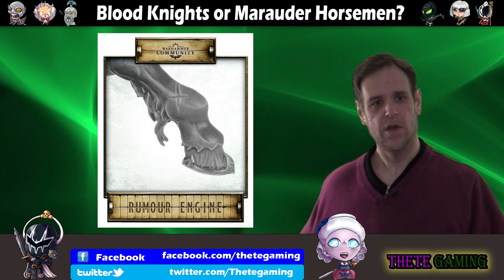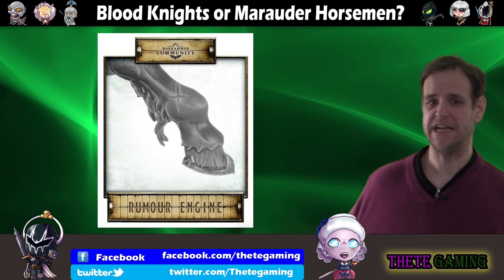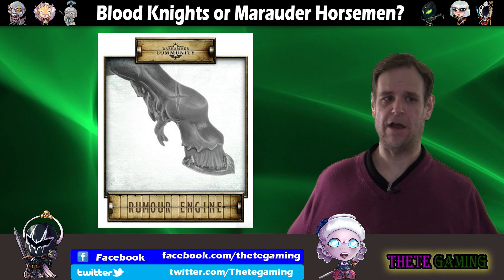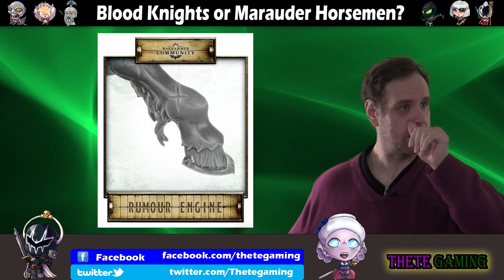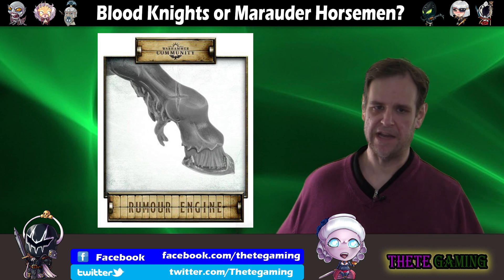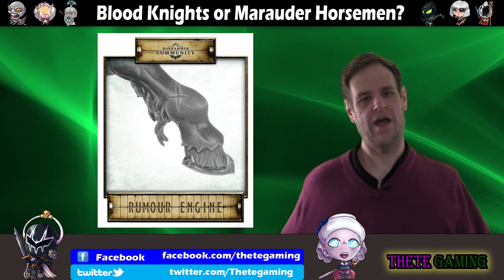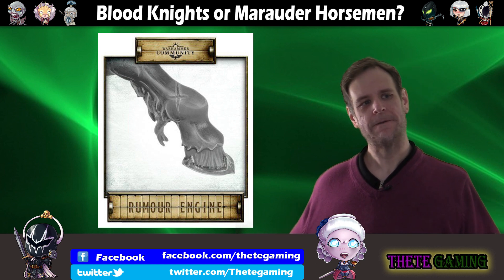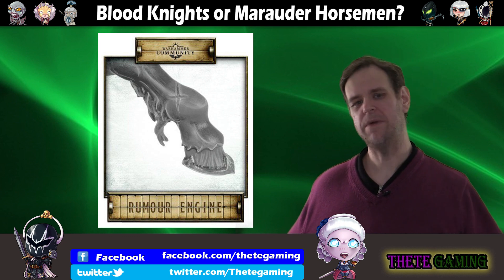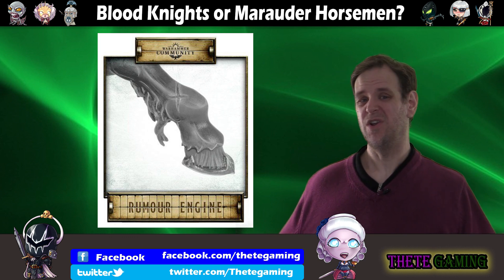On the other hand, we can see Soulblight models coming out — vampire models, yes, for other games. But the Legions of Nagash battletome is now very dated and will absolutely need updating. And they keep using the term 'Soulblight' whenever they announce new things, liberal use of the word Soulblight, as if Soulblight is coming for Age of Sigmar as well. At the same time, you think: what would be the reason for bringing out new Slaves to Darkness models this year? Not a lot.